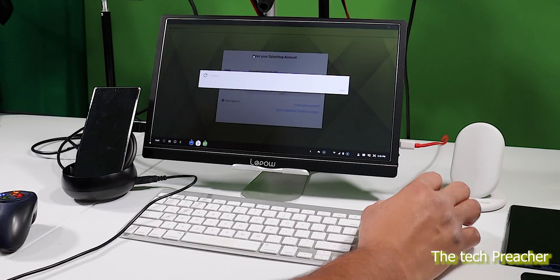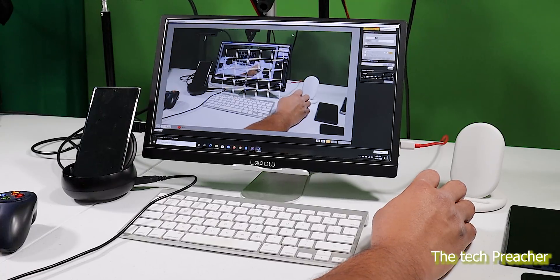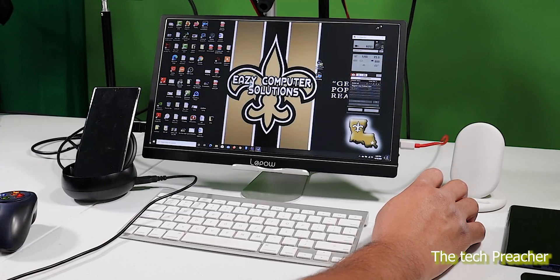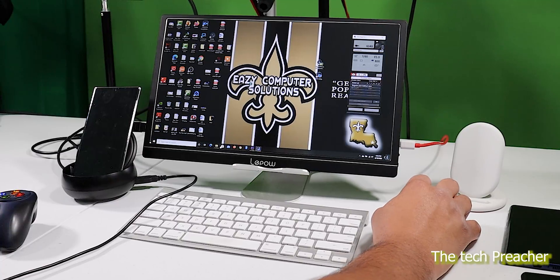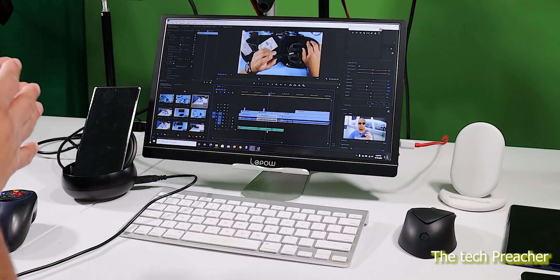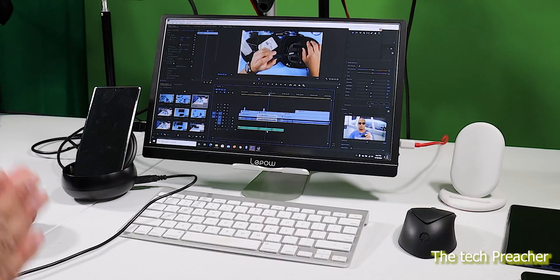You might ask, 'You can't run EXE programs, right?' I talk about Splashtop in a lot of my videos. What Splashtop does is it will remotely connect to my PC. Right now I'm connected to my PC and I'm using my PC as a third monitor. Now I can run EXE programs — I can run Adobe Premiere Pro, I can run all kinds of stuff right here remotely from my DeX on my Galaxy Note 10 Plus. I can do anything connected to a normal PC remotely using my Galaxy device.